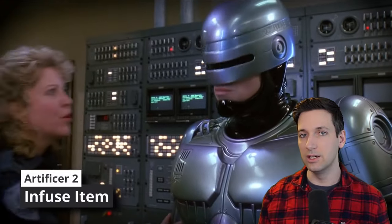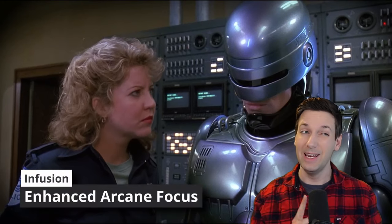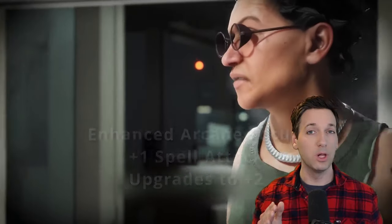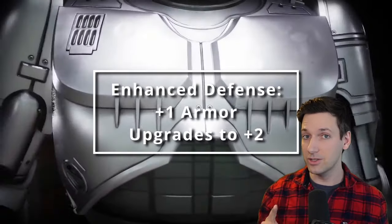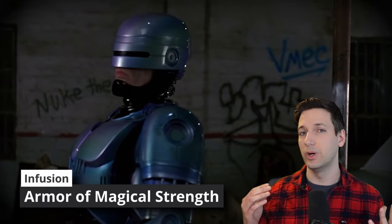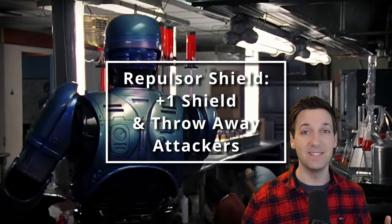At second level of Artificer, you get Infuse Item, so you can create some very advanced magical items. The first few I'd grab: one, Enhanced Arcane Focus — when you make a spell attack roll with your arcane focus, which we'll assume is the gun you pull from your own thigh, you get a plus one to your spell attack modifier, boosted to plus two at 10th level. Next is Enhanced Defense, boosting your armor class by another plus one, also up to plus two at 10th level. Then Armor of Magical Strength, letting you add your Intelligence modifier to strength checks for a certain number of charges. And finally Repulsor Shield, enchanting a shield with a plus one and letting you knock attackers back full 80s style — like throwing them through a wall.